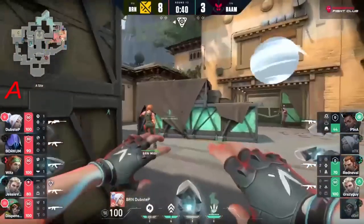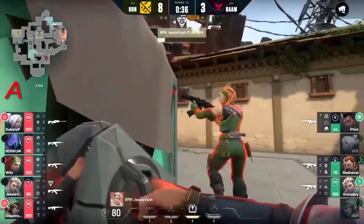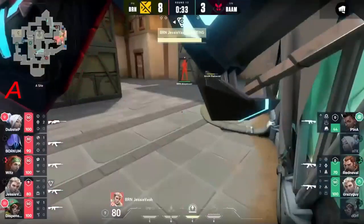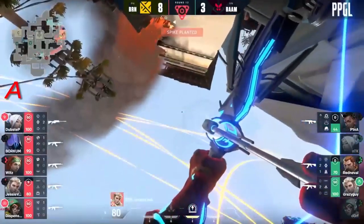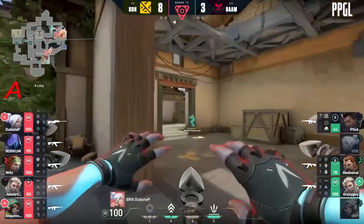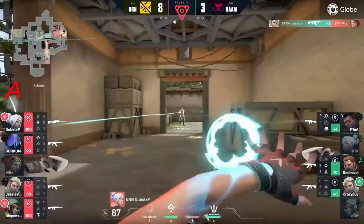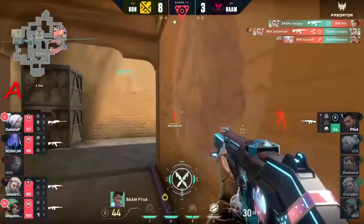That's going to be from the shadows going towards A - dubstep ain't losing these operator duels, not today. These peaks are just pristine, they're on point. Pina's going to be activating the Cosmic Divide but that's going to be incredibly difficult to try to go around dubstep.